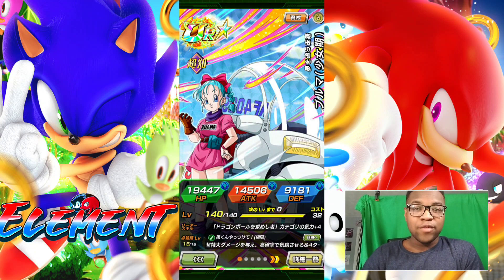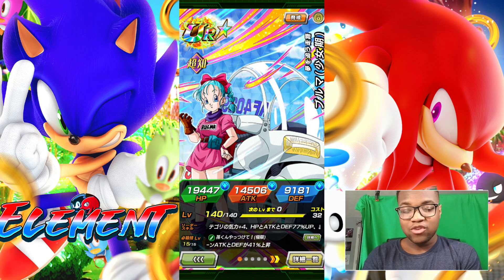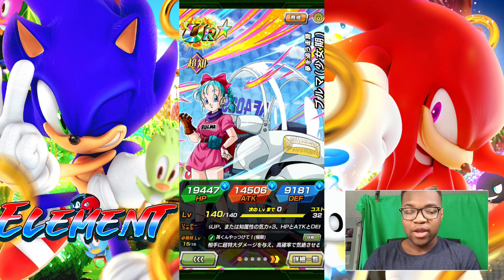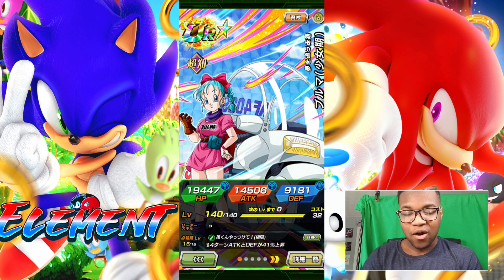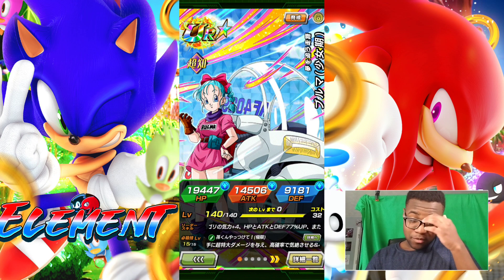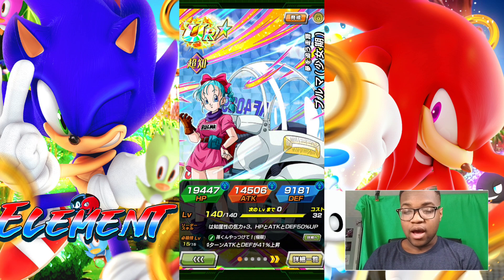Yo, what's going on guys? Element back with another video. In today's video, we're going to be looking at the April Fool's Awakening and EZA for Int Bulma. She looks like she is actually one of the best free-to-play characters in the game. We're going to check out and see how she fares against Red Zone, because I think she is definitely capable in there. She's definitely on the level of a banner unit — in some turns you'll probably see her on the level of a Dokkan Fest. But she is very good.